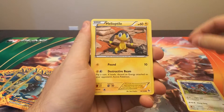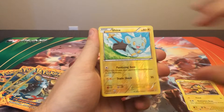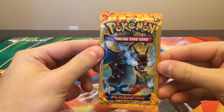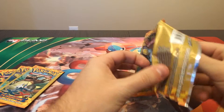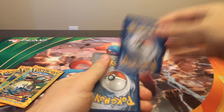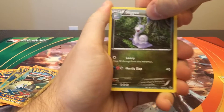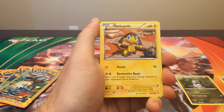So we have a Furfrou, a Helioptile, and a reverse holo Shinx. Moving on — I want to say thank you to whoever is sharing us on Reddit; a couple of our videos have several thousand views now, so whoever's doing that, thank you, that definitely helps the channel out. So we have a Slugma, a Helioptile again, and a Fletchling.